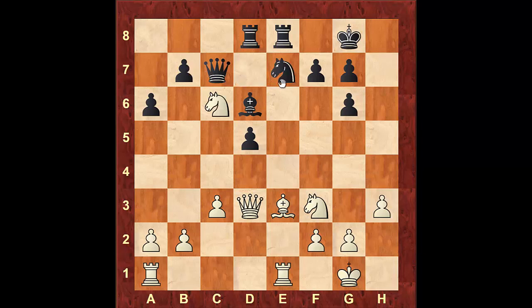I do want to mention that here black cannot take the knight with the b-pawn, as white will be able to win an extra pawn with Qxe6. So Nc6 was played. Then the game continued with Bg5, Bxe7, Bxe7, and Rxe7 — and there goes another minor piece.